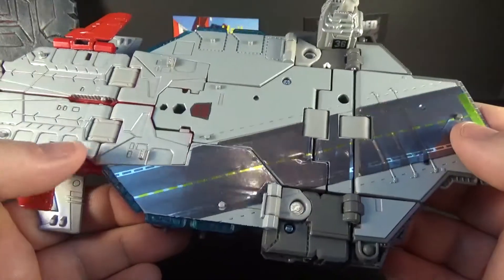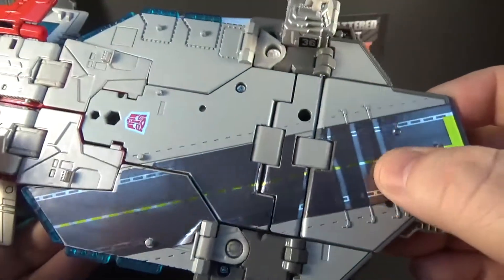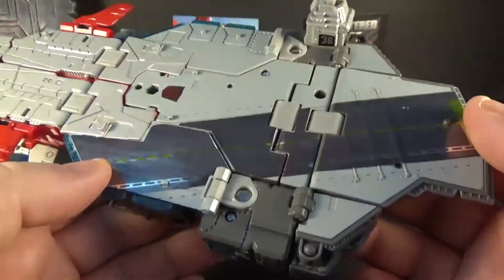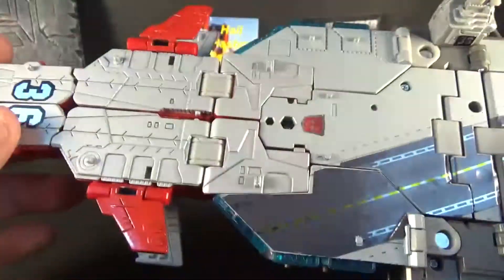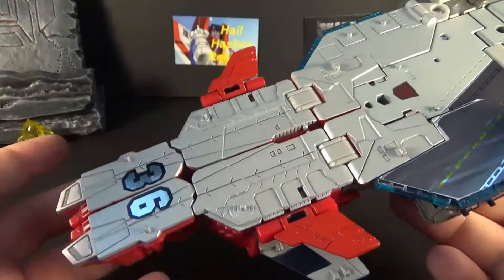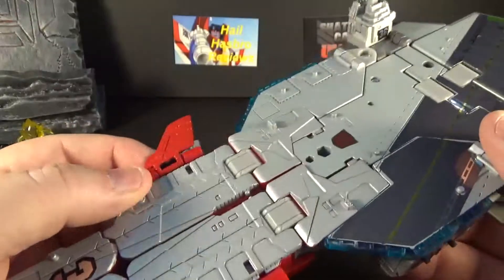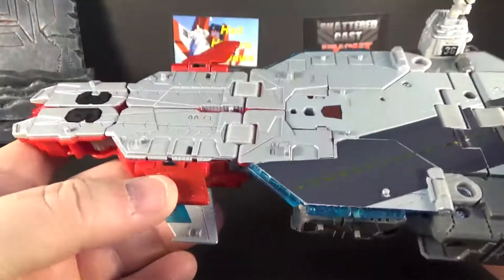I wish they would have given you the choice of a sticker, or better yet just painted this area, because you've got this indentation right here and it looks like it's peeling up — it's really sloppy, really bad. I like the idea but I wish they'd given a sticker so we could do it ourselves so it doesn't look so bad. And you've got this '36' on here, which on the G1 it's '86' — I don't know why they couldn't bring that number over.